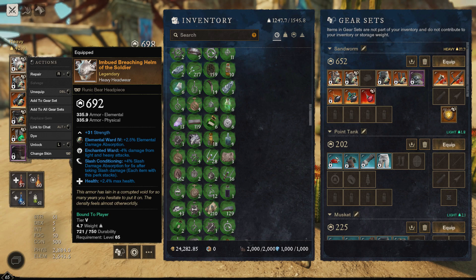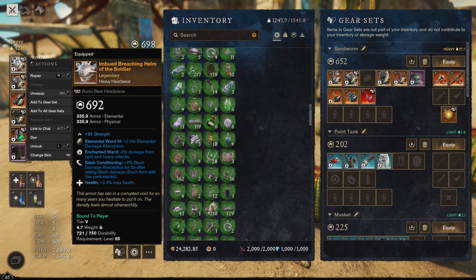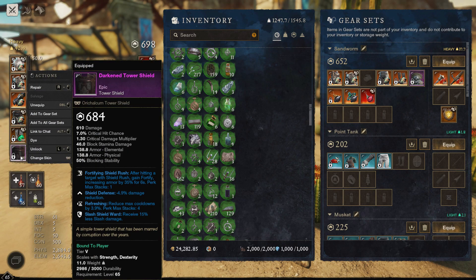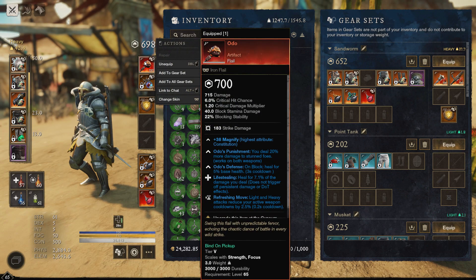Enchanted Ward slash conditioning and health is pretty much on every piece except my chest. I only needed four slash conditionings to reach the fortify cap for slash damage, so that's what we're going with right now. Chest is running refreshing — I tried to max that out on all pieces that I could, trying to get that CDR pretty nice.